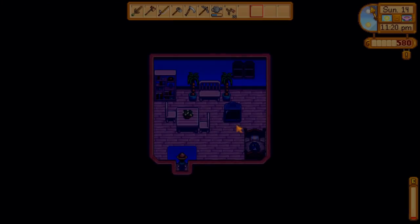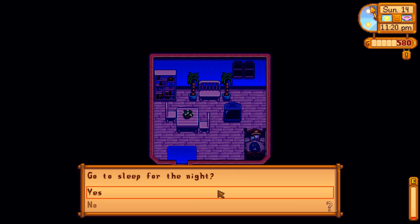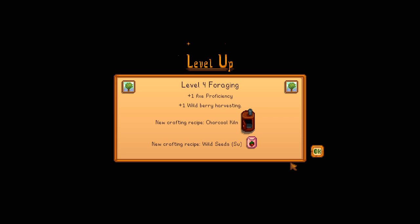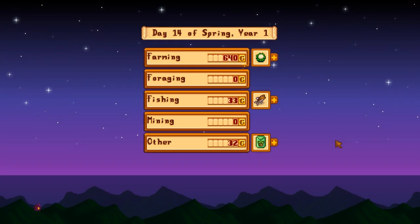Tomorrow we will go to the mines for sure, I promise. Level four foraging — we got extra axe proficiency, we can make a charcoal kiln, and wild seeds for summer, which is the foraging recipe. The important thing is the plus one wild berry harvest, and that's important now specifically.